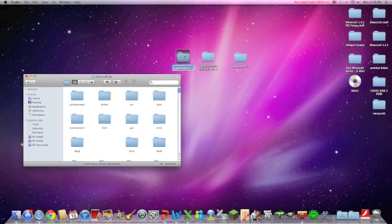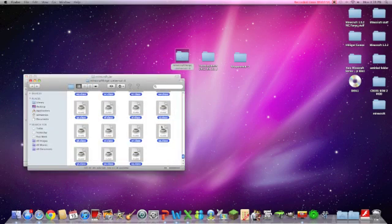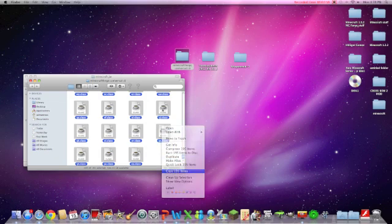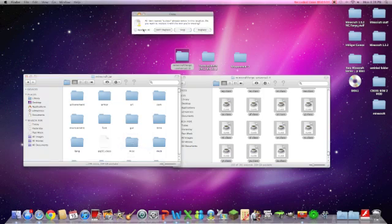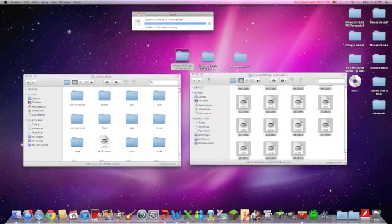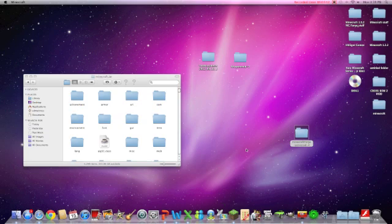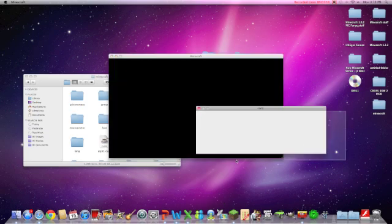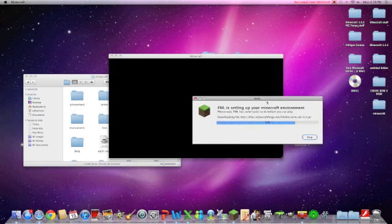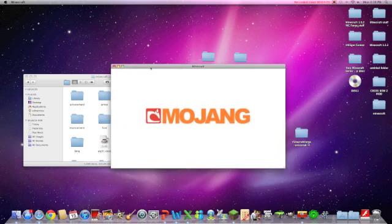Alright. The first mod you need to install is Minecraft Forge. Minecraft Forge is very simple — highlight everything in there, copy it, and then put it into your Minecraft.jar. Apply to all and replace. Now you're done with Minecraft Forge. Just to prove it, you go into your Minecraft Forge folder, open up Minecraft, log in, and it should have this — this weird thing — and your Minecraft should be working fine.